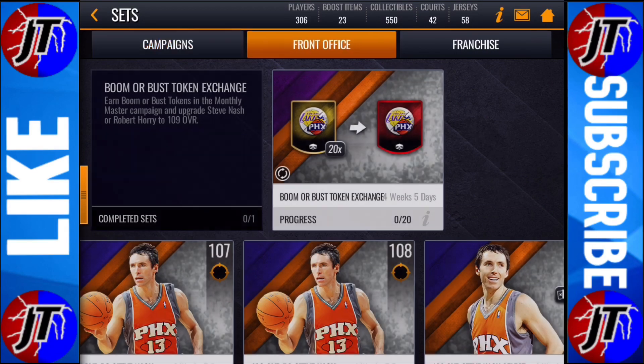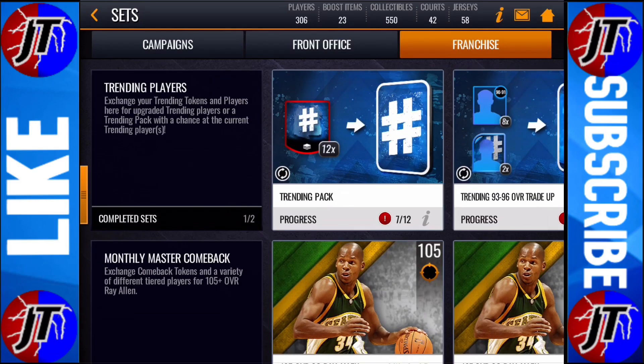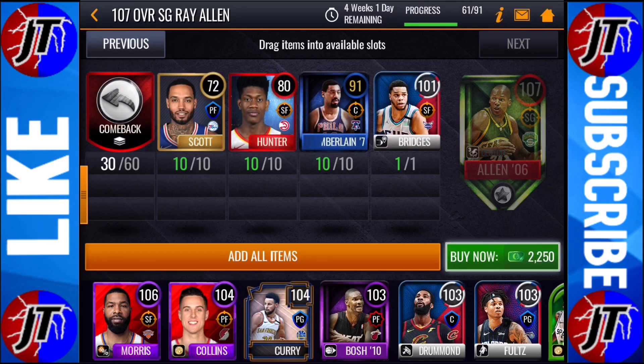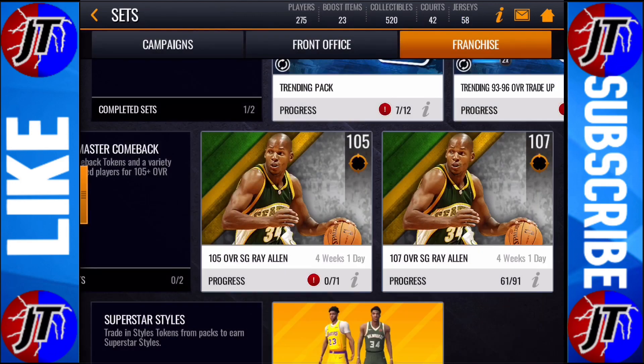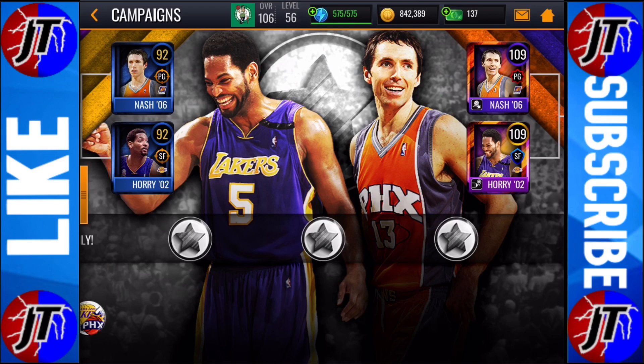Let's go check out how to do it. Also, they have this new masters comeback — Ray Allen. I might grind that out for a day just to get this Ray Allen because he's pretty good; he's a 107 overall.